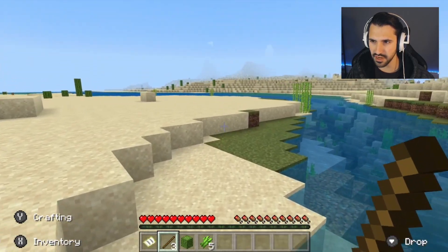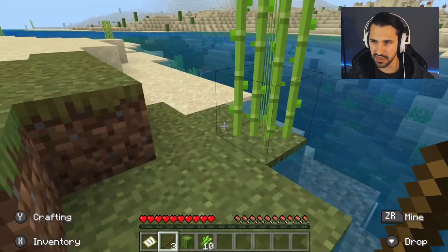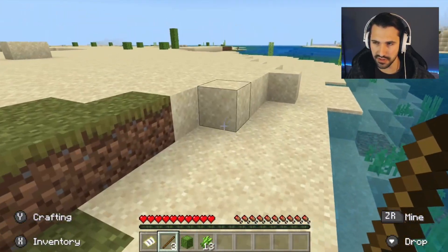Sugarcane makes paper — perfect. That's good to make books, and you need leather with that too. Let's get the sugarcane. I want to find a place I can make a nice base. Let me make a nice base — let's go down this way.